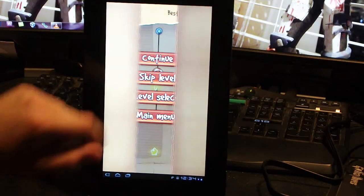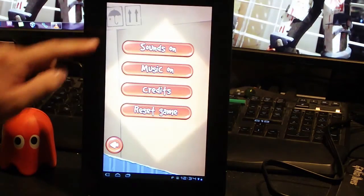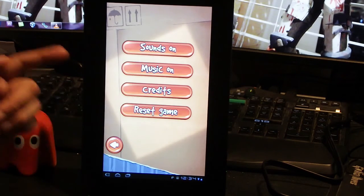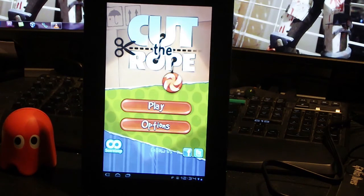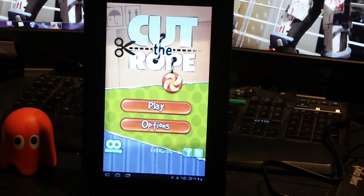At any point you can go back to the main menu, and under options you can change things like your sound settings, your music settings, and reset the game if you want to go back to standard as if you just installed it — resetting all your scores and stars. You can also jump onto the online scoreboard, Facebook group and Twitter for it.